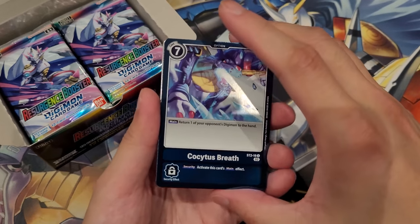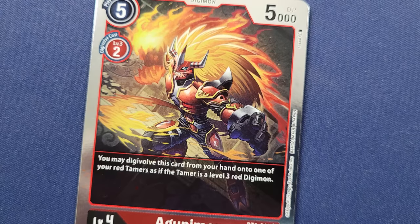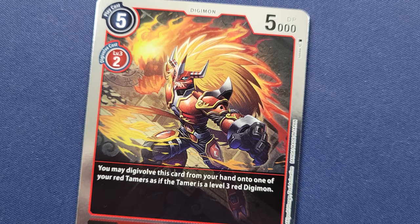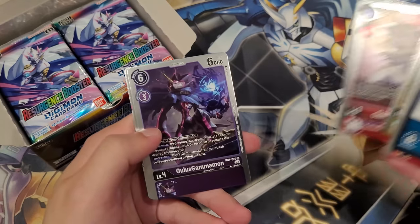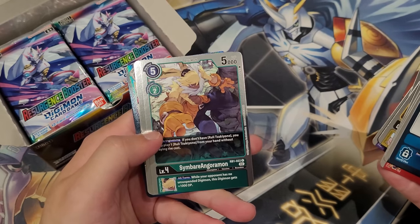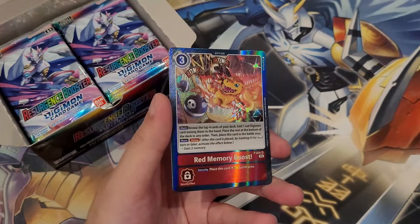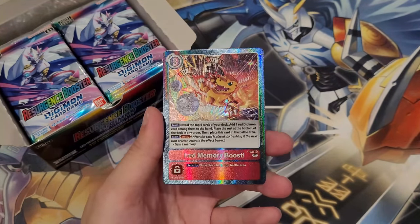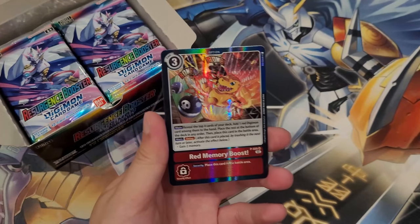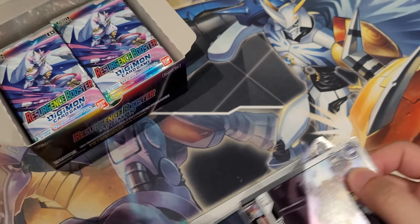A lot of cards are still really nice. It's good to see. Kokaita's Breath as well - we saw a couple of those already. A Goonimon - maybe not so much these days just because we got newer hybrids which can digivolve for two with better effects. Tapermon, Weedmon, Salamon. We got Gammamon right here, Goos Gammamon once again. We got Simbara Angoramon, Upamon, Amphimon, and a red Memory Boost. I remember the original Memory Boost has textures on them, but I believe this texture is a little bit different than the original - not entirely sure, but this is definitely a very nice reprint, a hundred percent.